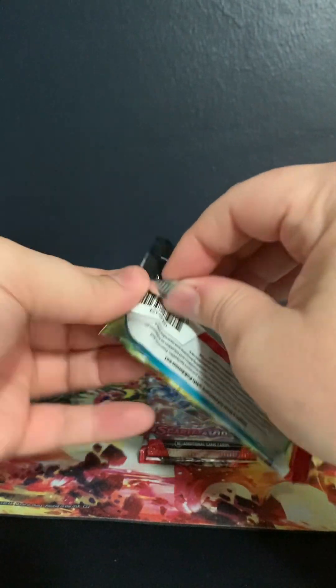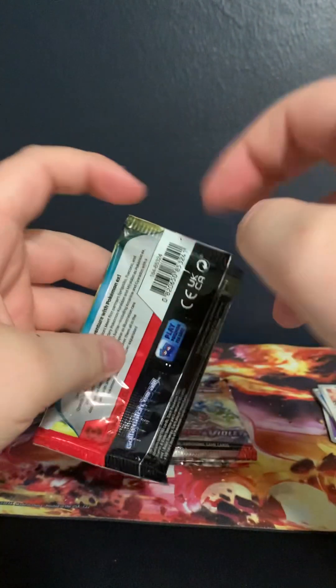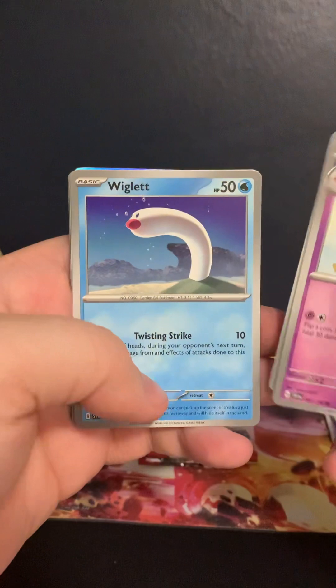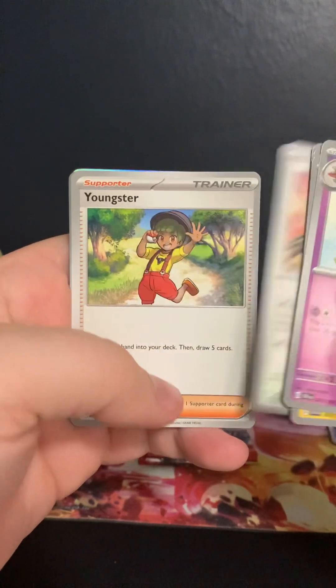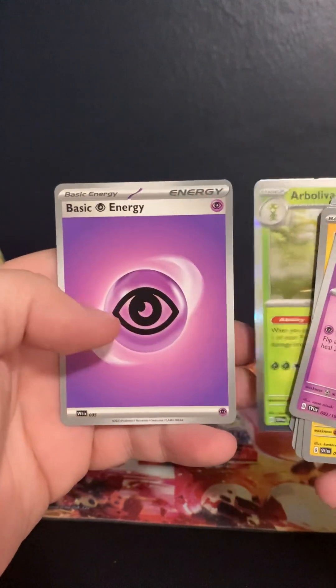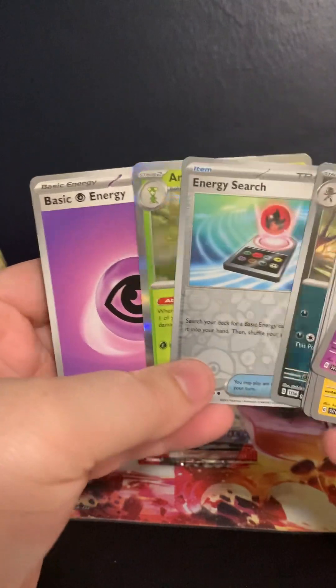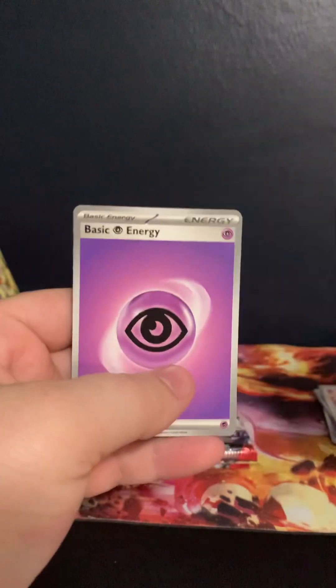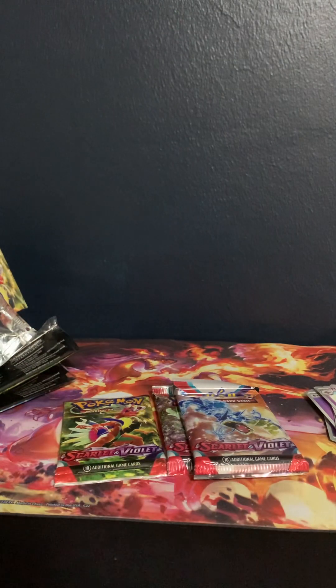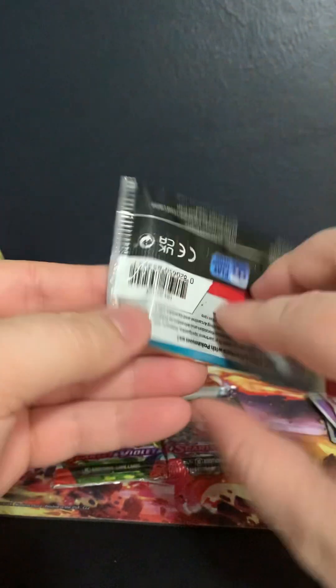I don't think we actually do any card tricks, guys. I think literally you just turn it over — one to the front. That's all it is, one to the front. Setting these guys aside. Basic Energy — love that it's labeled Basic Energy. Now we have the remaining three packs from the build and battle.